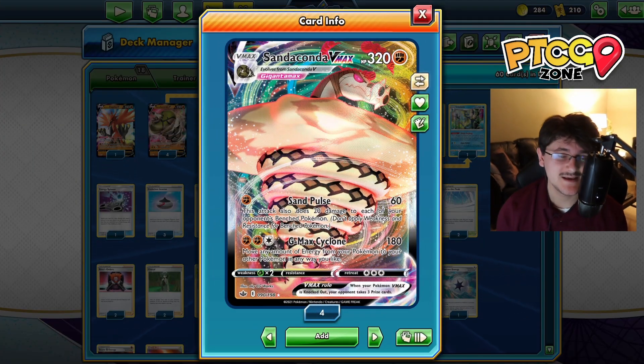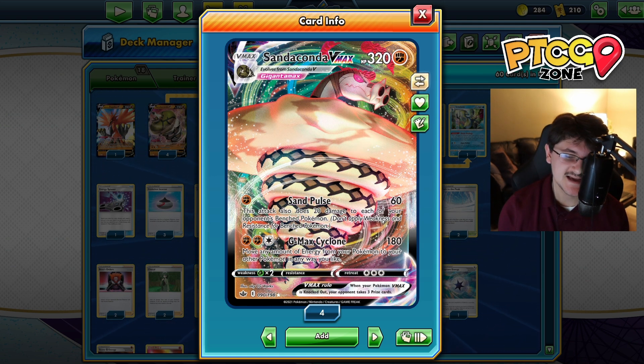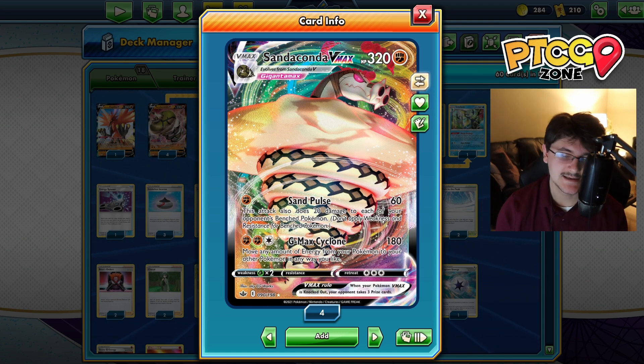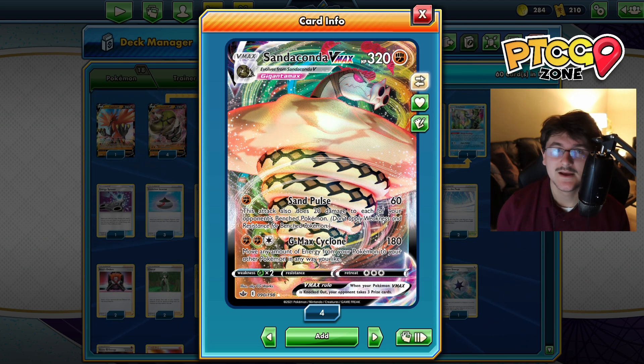Sandaconda VMAX is a 320 HP Fighting type Pokemon, weak to Grass, no resistance, and it has a retreat cost of three. It's got two attacks. Sand Pulse is the first one - for one Fighting Energy, it does 60 damage, but it also does 20 damage to each of your opponent's benched Pokemon. A very cool spread ability.